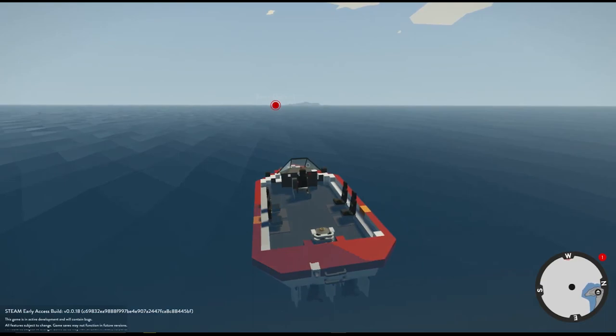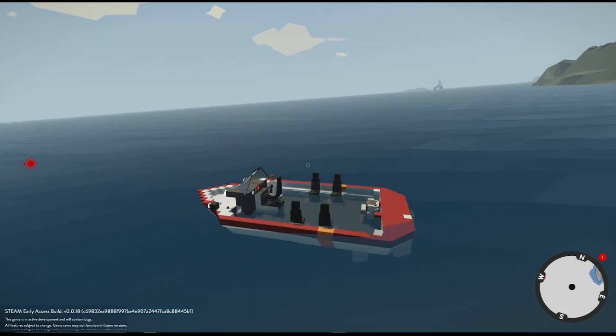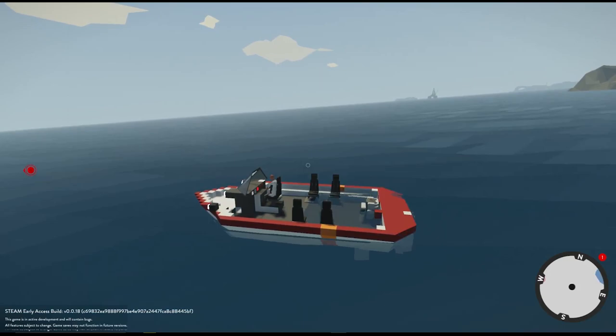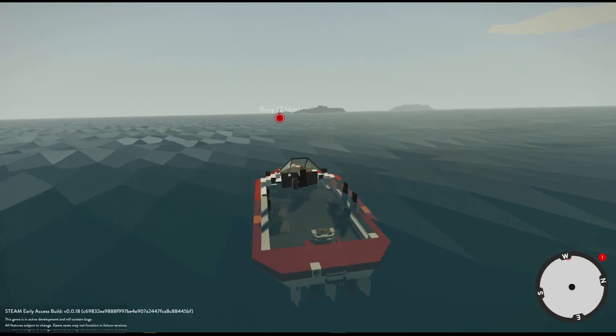One more thing I want to mention — you guys were great about the suggestions on the last episode about the passengers. I was complaining, and it was my fault for not knowing how to do it, about not being able to set down the passengers in the back of the boat after you rescue them. Apparently you have to just carry them and set them in the seats. So I will be sure to do that if we have any rescue missions today. Anyways, let's get out to this buoy.